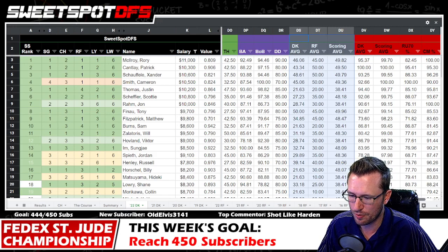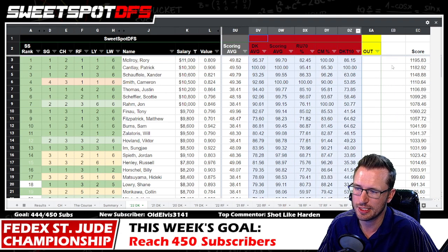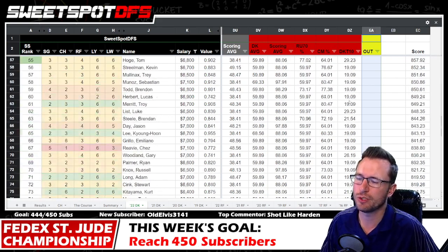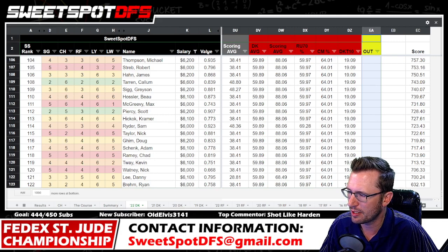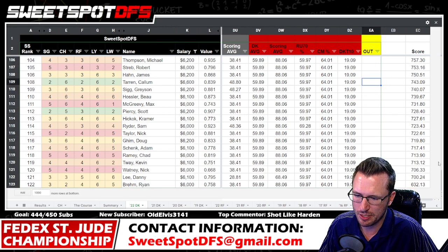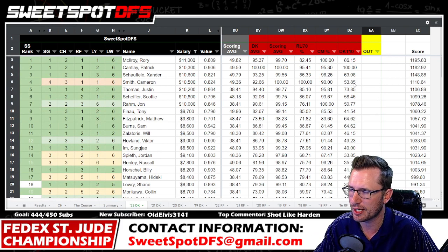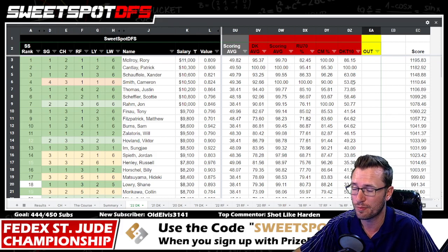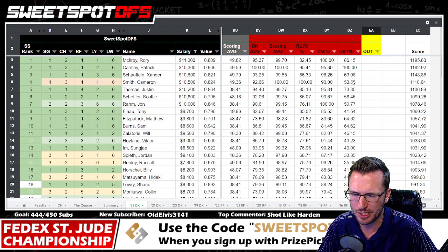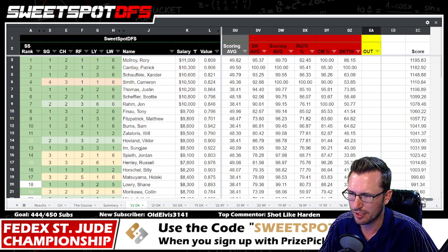Round-by-round scoring average is weighted down by 50%, along with season-long DK scoring average, rounds under 70%, cut made percentage, and DK top 10%. There's also an 'out' column — if a player withdraws, they get a minus 1000 penalty score. I handle it this way so I can make updates from another page and copy-paste without worrying about cutting rows incorrectly. That creates the overall Sweetspot score, which then feeds into our marquee tee times.